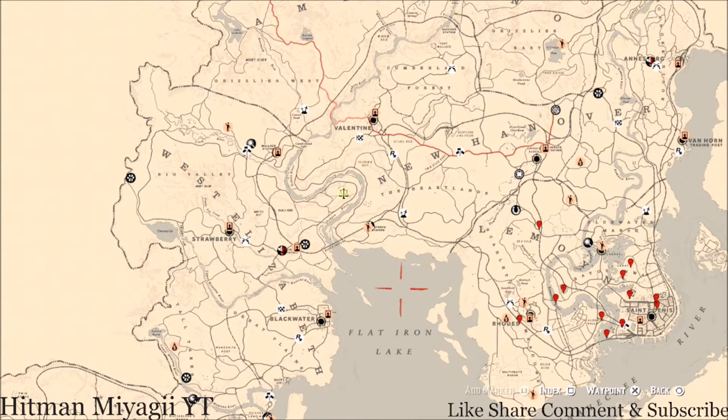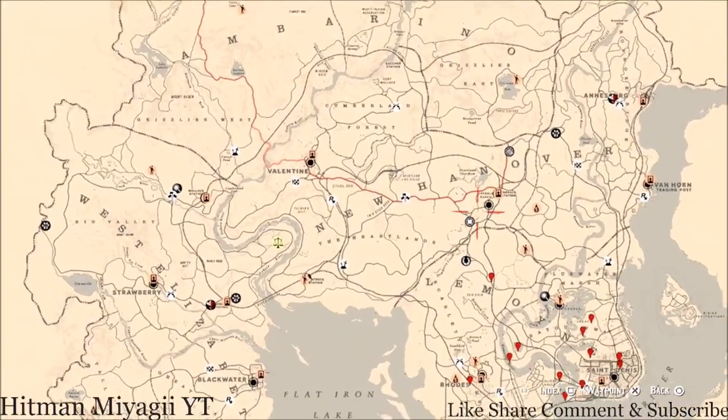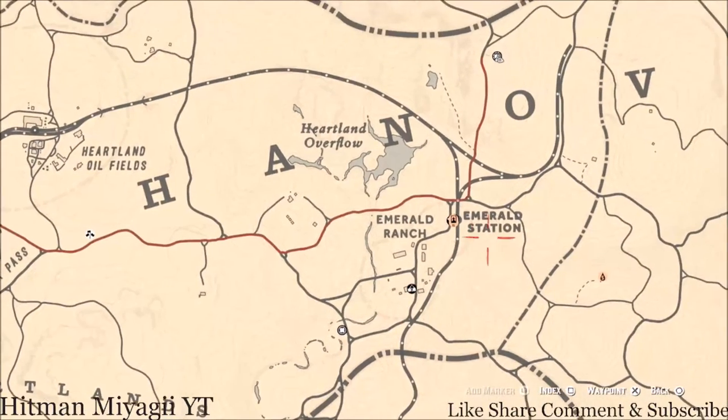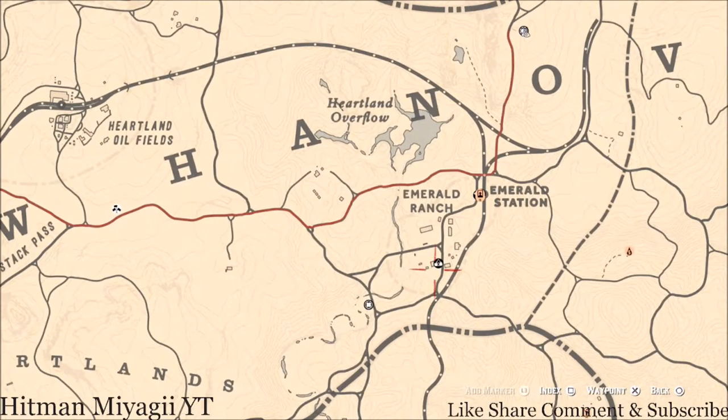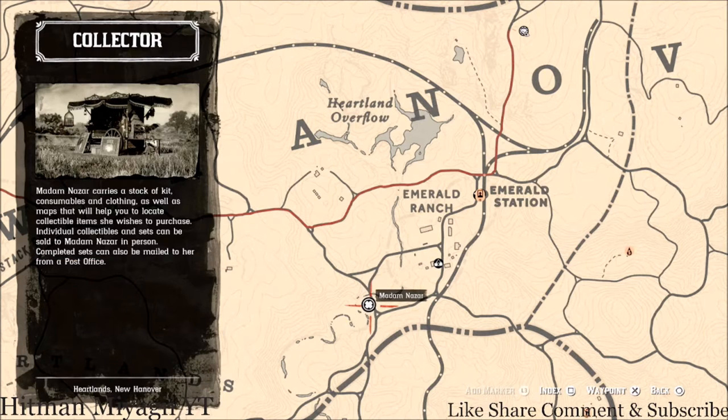First things first, let's get to Madame Nazar's location. Today she's in my favorite spot — she's right outside of Emerald Station, right around the way from the fence. She will be here until 2 a.m. Eastern Standard Time, New York time zone, East Coast time zone.